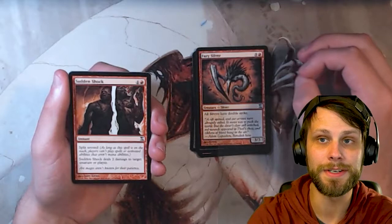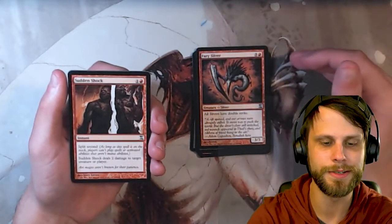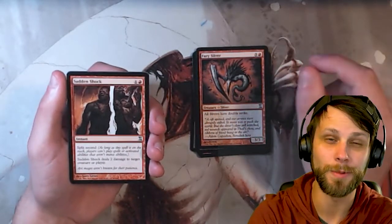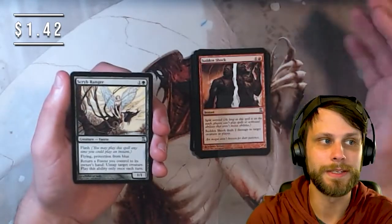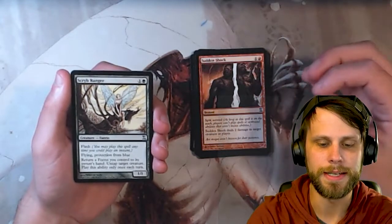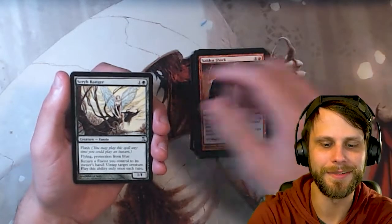Sudden Shock featuring that split-second mechanic — this is one of my favorite split-second cards, just dealing two damage to target creature or player right off the bat, and of course not being able to respond to it makes it really tricky. Scrib Ranger is our first uncommon — as far as uncommons go, not a bad one. It's worth maybe a dollar or two.